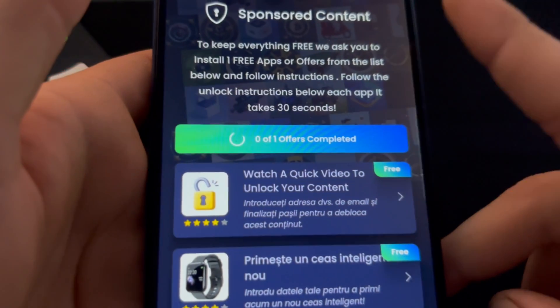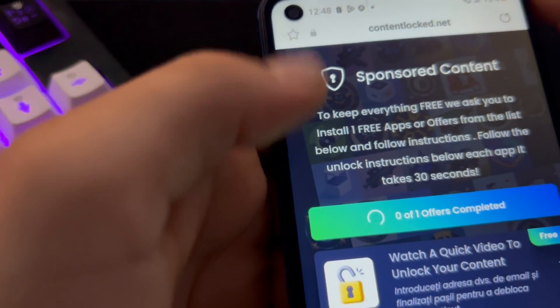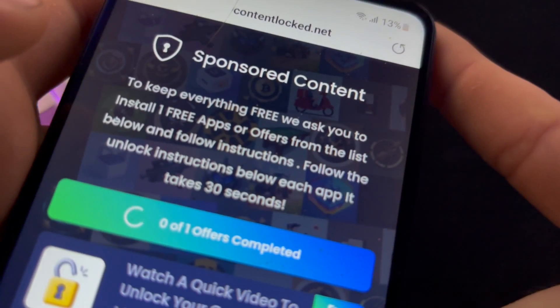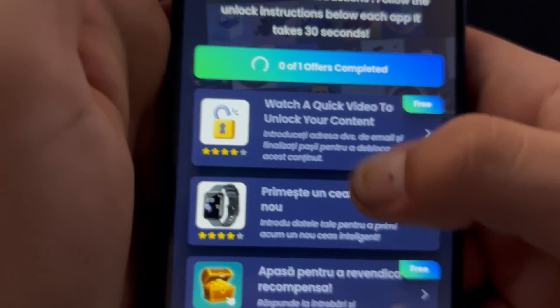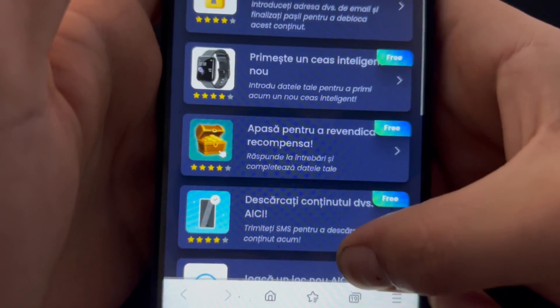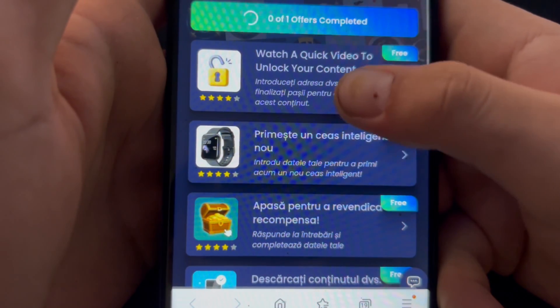As you can see, sponsor content keeps everything free. They ask you to install one free app or complete an offer from the list below and follow the instructions. Zero offers are completed — you need to complete one of these offers.